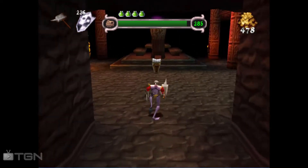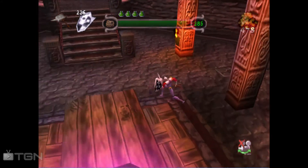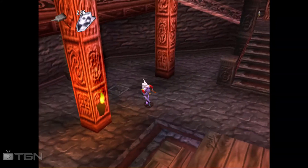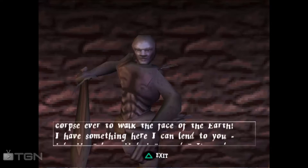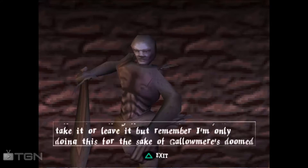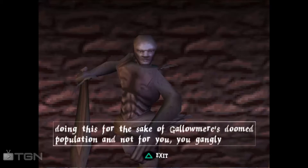Well, didn't have to be so forceful and forward about it, did you? We can now get the second reward from this guy. By God, Fortescue! You must be the luckiest corpse ever to warp the face of the earth! I have something here I can lend to you — take it or leave it. But remember, I'm only doing this for the sake of Gallomere's doomed population, and not for you, you gangly buffoon!